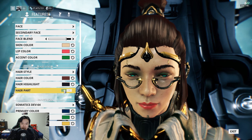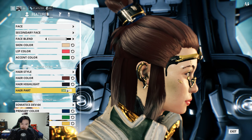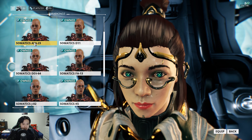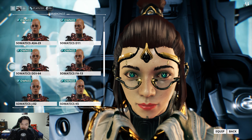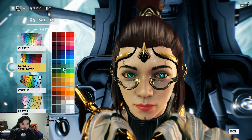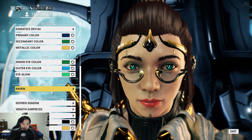Hair part for this particular hairstyle seems to cause it to shine or not shine — I'm not entirely sure, but I've left hair part as ticked. In terms of markings, this is the Somatics Dev 64 — those little bits and pieces you see above my eyes and on my chin. Primary color is saturated palette blue, secondary color is saturated palette middle green.